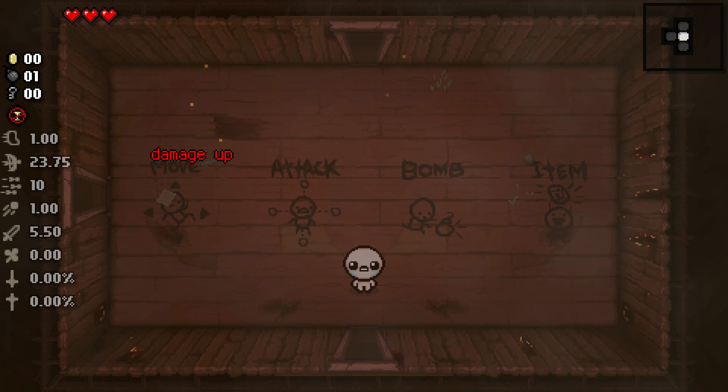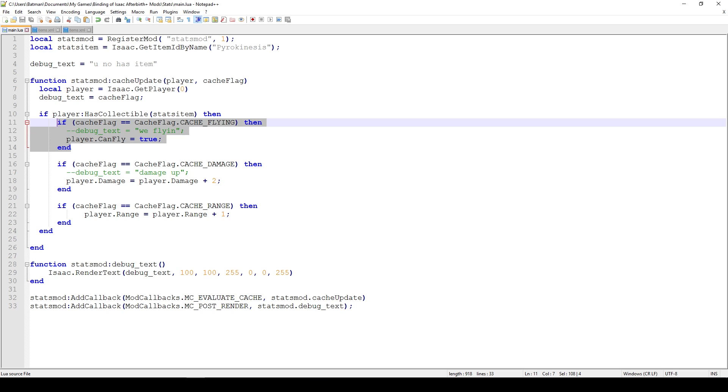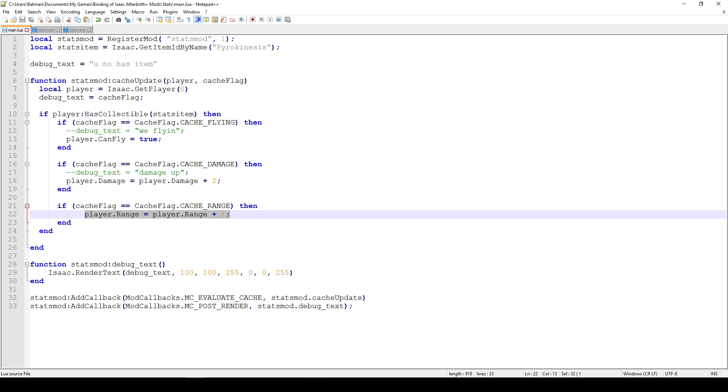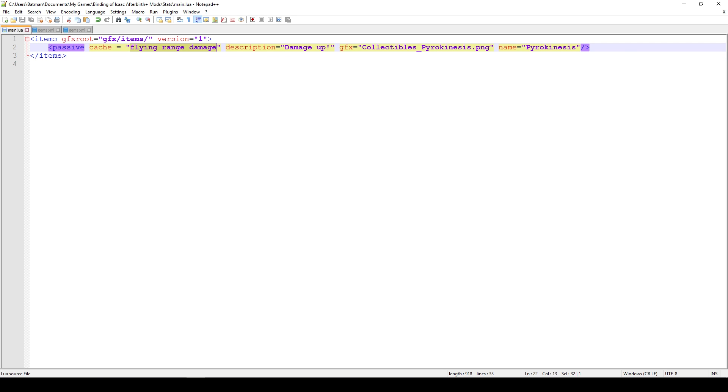Now let's look at the second example showing how to edit multiple stats at once and add flying. The second example is mostly the same as the first — I just added two extra blocks. The first checks if the cache flag for flying is enabled and sets the player's CanFly attribute to true. The second checks if the cache flag for range is enabled and adds 1 range. You also need to add the additional cache flags in items.xml with spaces between them, and you must restart the game — reloading the mod via console won't apply new stat changes.